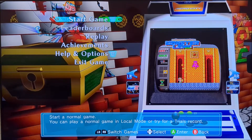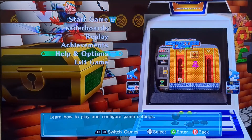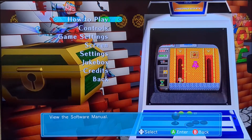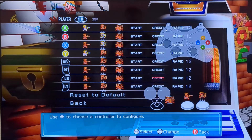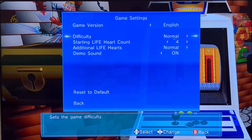So going into the menu, we've got Start Game, Leaderboards, Replay, Achievements, Help and Options. In Controls it's easy enough. Game Settings — we've got English or Japanese versions, the usual difficulties: Hard or Normal. Starting Life Heart Count — I'll put that up to five. Additional Life Hearts: Normal or Hard.